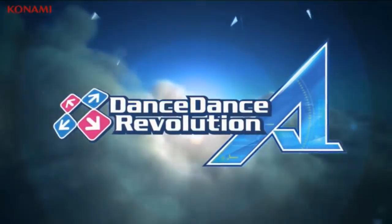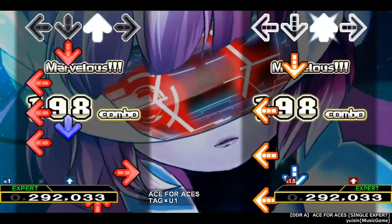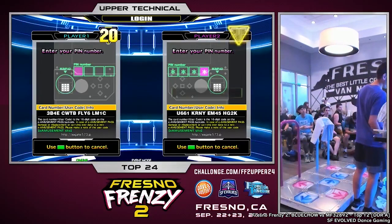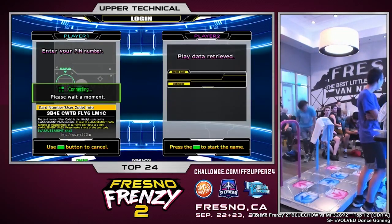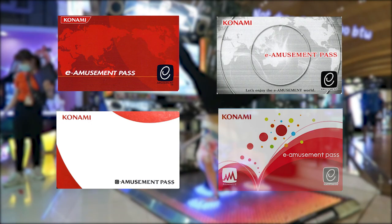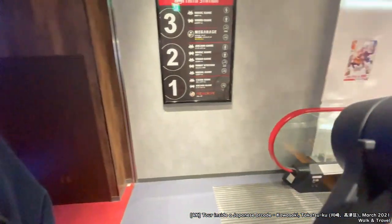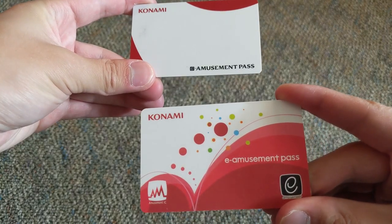DDR Ace was released in North America on July 6th, 2016, and was the first game to ever support E-Amusement outside of Asia, so now all the Westerners could join in on the fun by going to their local Dave & Buster's on half-off Wednesdays to grind on the newest events that Konami would put out periodically. As a rhythm gamer myself, I knew I had to buy one of these cards. They're pretty cool and they've had different designs over the years, although I personally didn't like the first two designs because they kind of looked tacky and didn't really age well.